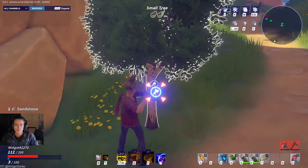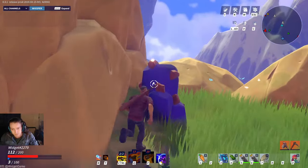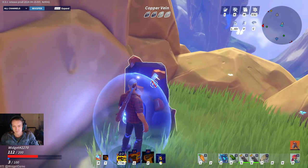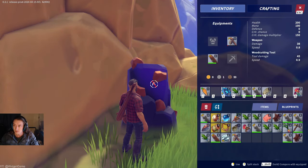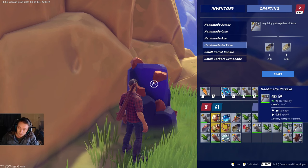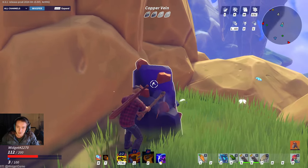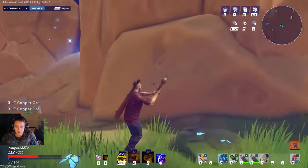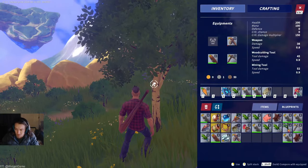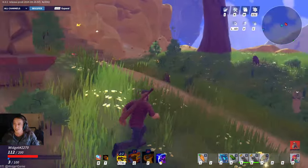We're only here for some resources, so you'll have to come and play yourself to explore. Chop chop, mine mine. If your tool breaks, you can craft one in your bag — a handmade axe or even a bronze one. I somehow already have a bronze one from before. We're getting somewhere. One more tree and we can head home.